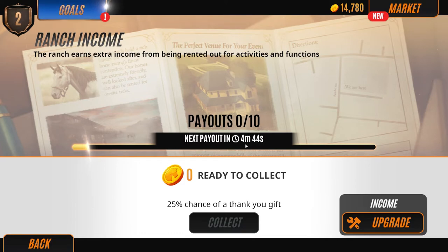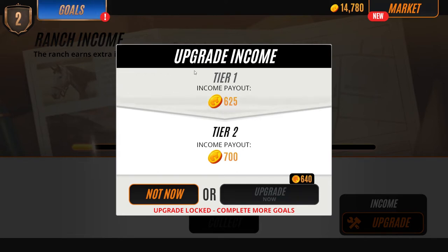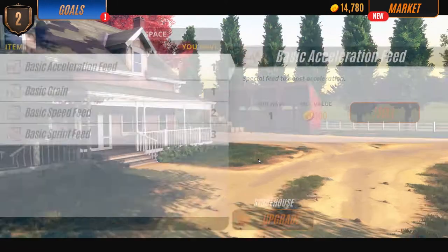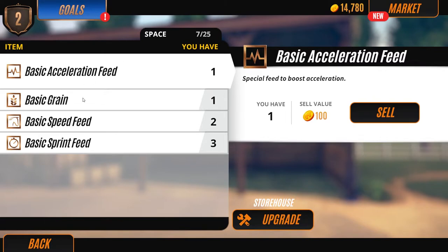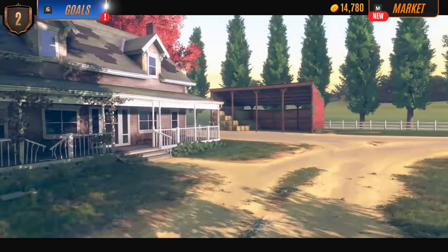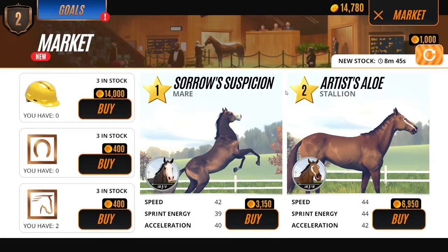Next payouts in four minutes, so that should be by the time we're done with one race. Let's look at the upgrades. Upgrade locked - complete more goals, so we can't upgrade yet. It seems fairly low price to upgrade though. We got some money, let's go to the storehouse - this is all our grains and feed. Can't upgrade the storehouse yet either, so we'll look at that in the future. Let's go to the market.